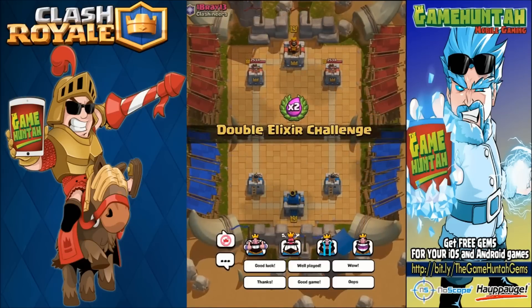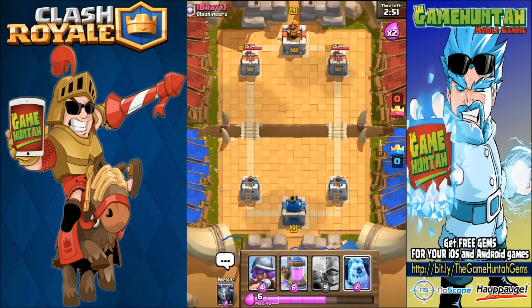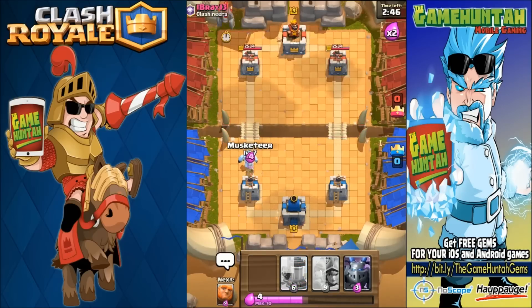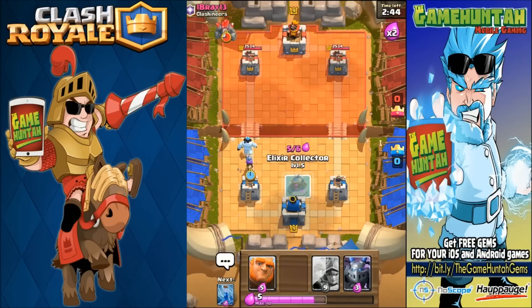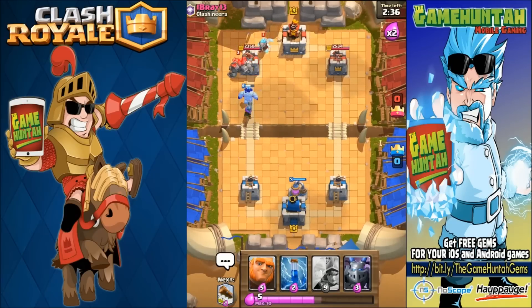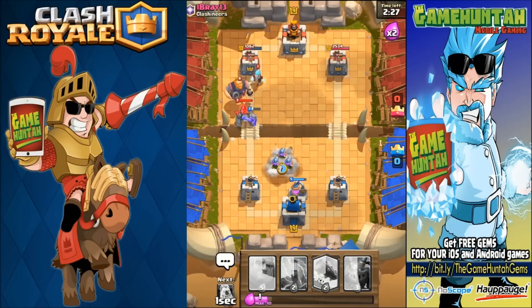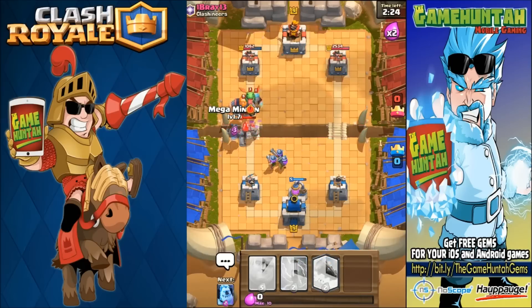Here we go, double elixir — good luck my friend! Let's see what we're going to do. We're probably going to start the same way — we have an ice golem, musketeer, and we'll probably put the elixir collector. We're going to wait for the golem to get close to my base before doing anything. For now let's use the ice golem and the musketeer to do some damage against the golem.